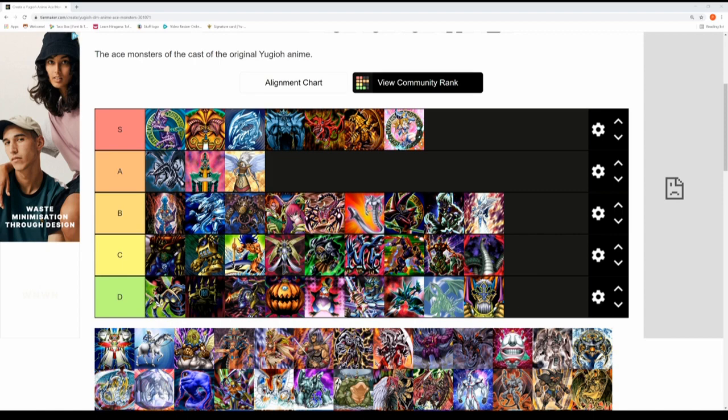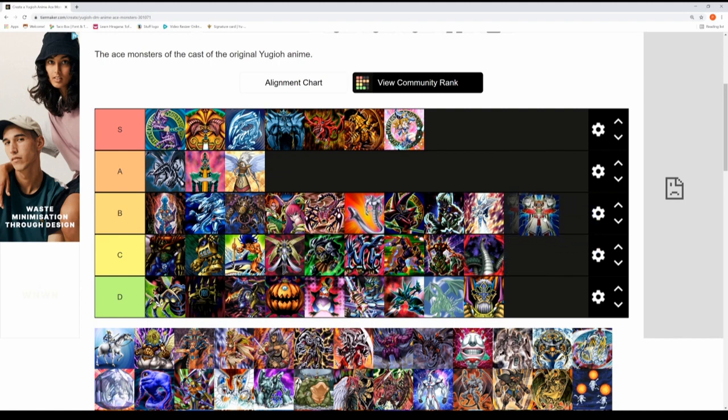Perfect Machine King and Nezbitt — one of the Big Five from KaibaCorp. This guy actually got a victory in the Virtual World arc, so props to him. Perfect Machine King has a cool design and got bolstered up quite a bit in attack. I'm hovering between B and C tier but I'll put him in the B tier — he had an impact and gave Nezbitt a win.